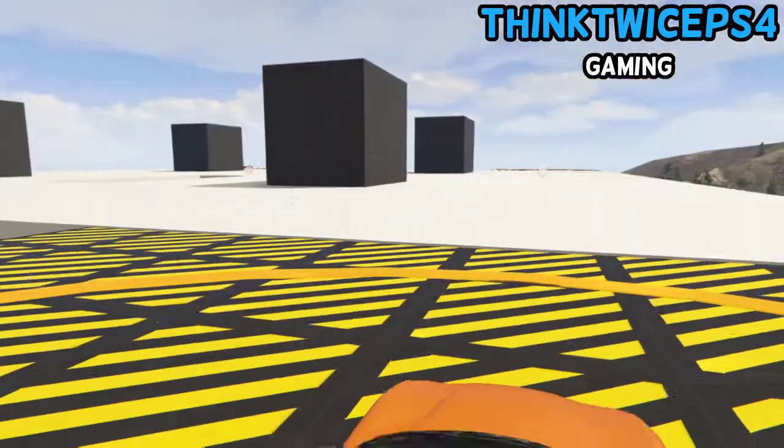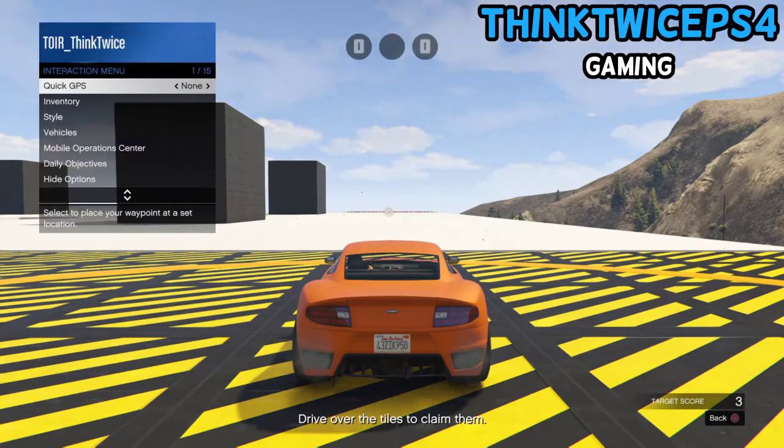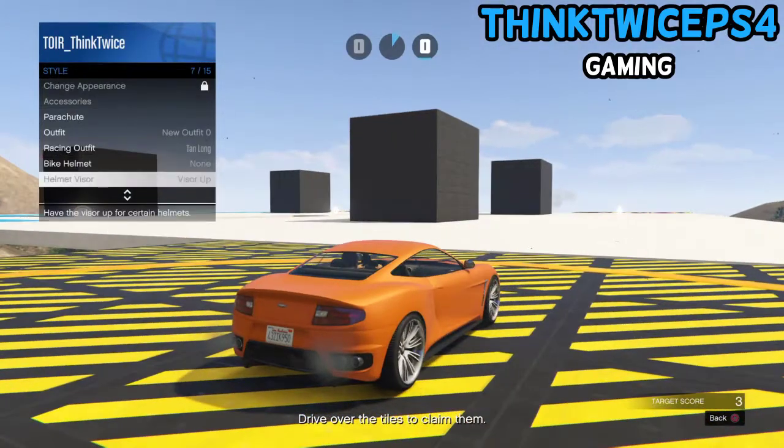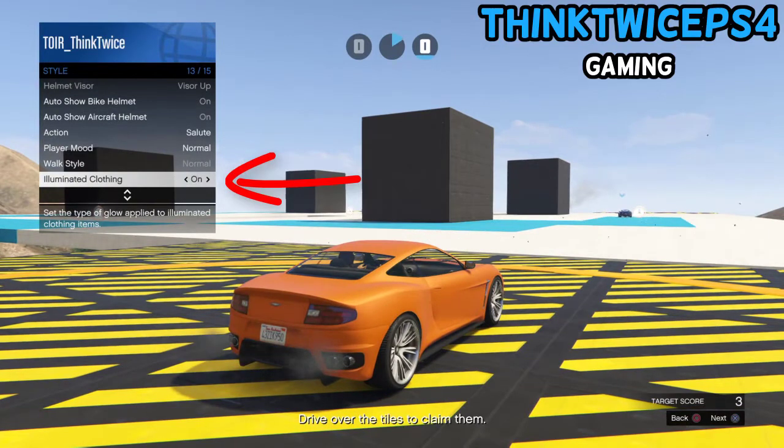As soon as the mission starts, open the interaction menu, go to Style, go to Illuminated Clothing, and just spam between the options for 10 to 30 seconds.